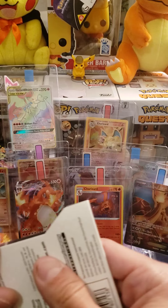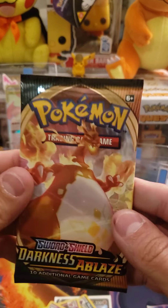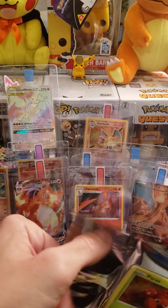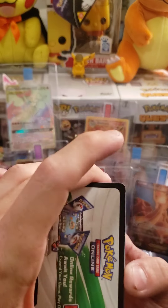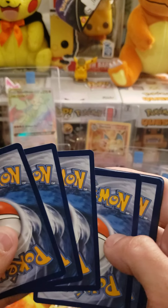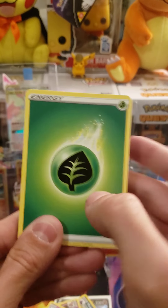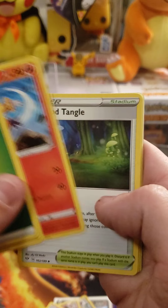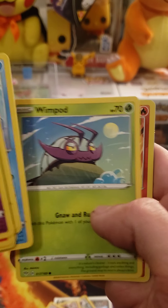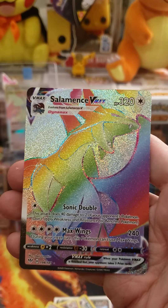Now we got three packs left of Darkness Ablaze, then we move on to the Cinderace tin. Charizard VMAX artwork. We've got one white code card so far — got our second one here. Yes, we do! Second white code card. I'm gonna say Water energy — we got Leaf. Poltergeist, Combusken, Glimwood Tangle, Paris, Gaffida, Skarmory, Cub Chew, Wimpod. We got a Reverse Alolan Marowak and a Hyper Rare Salamence VMAX!